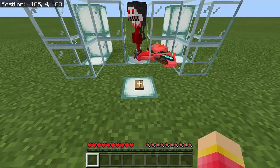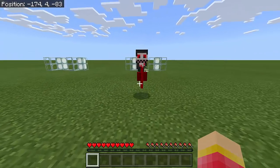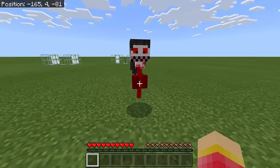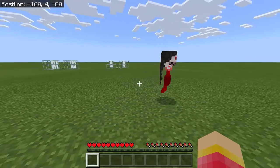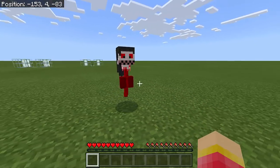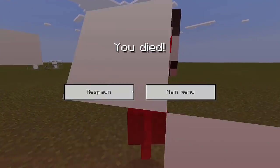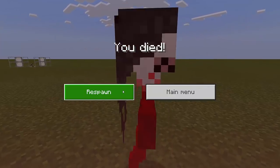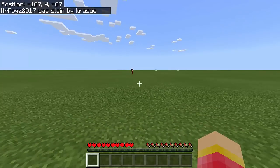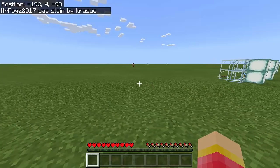One, two, three — let's push the button! Oh my goodness, the combination of Alex and the Skeleton is so ugly! It looks like a mini Wither with long hair, just like a girl. Oh my goodness, she's so slow — but it only took one hit and she killed me with just one hit!